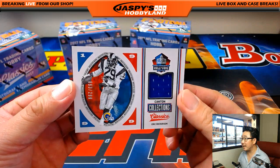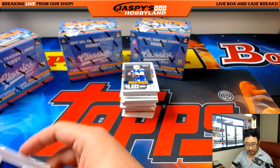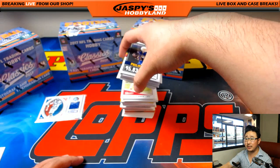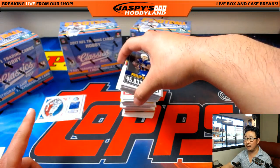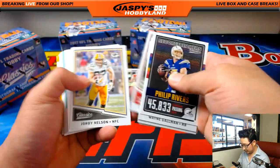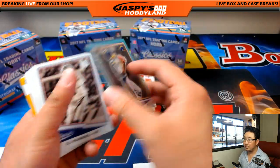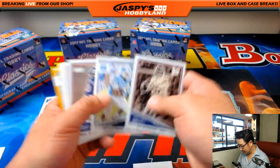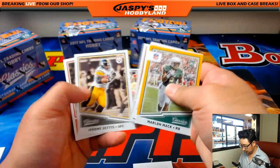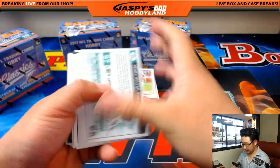93 out of 299, Canton Collections Relic — Eric Dickerson. That goes to the NFC West, Greg with that one. Joseph Johns has two buyback autos and one full name per master case — do they not have full names here? Charlie Joyner, one out of 10 for the Chargers, AFC West. Let's look at the backs of these really quick.